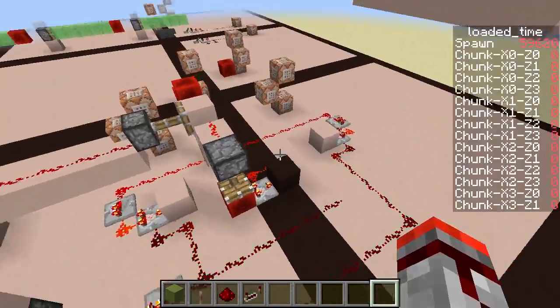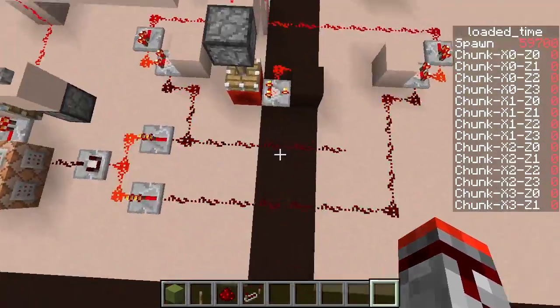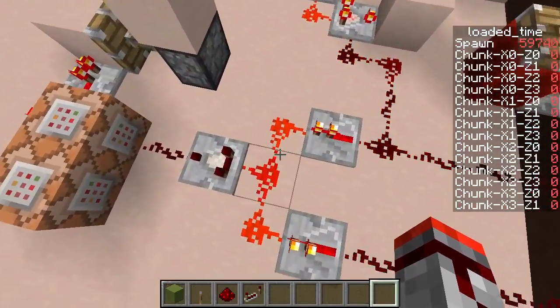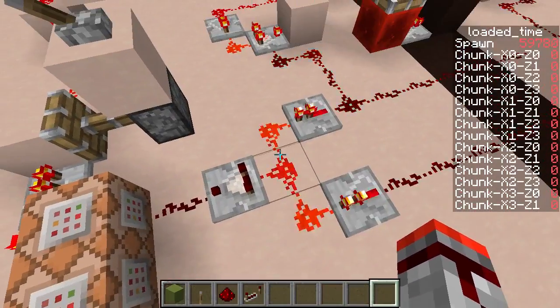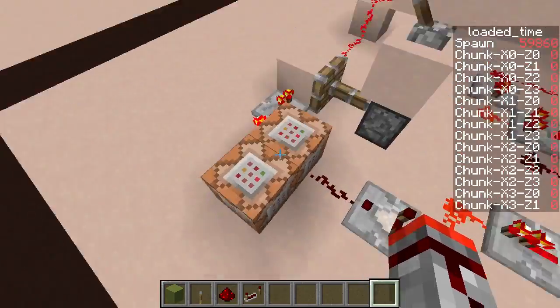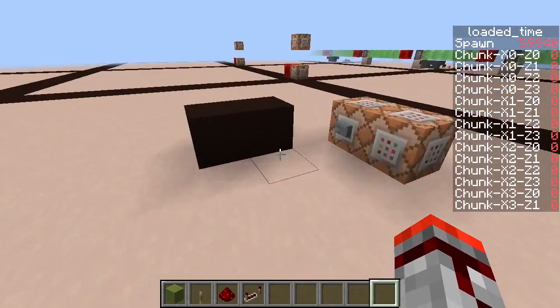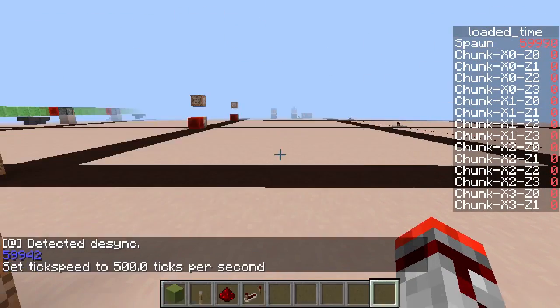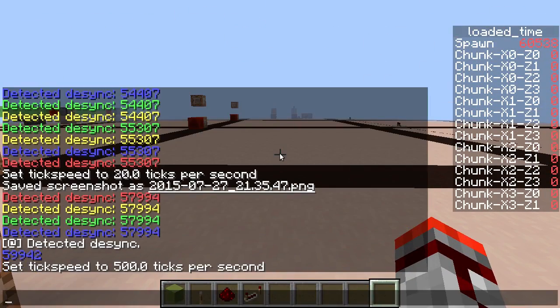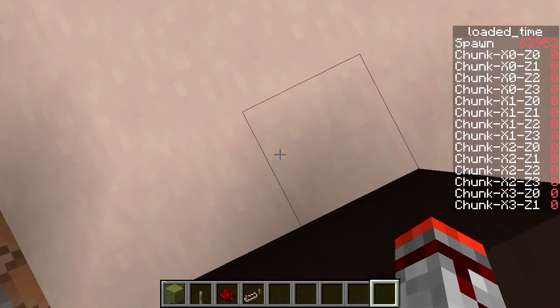Anyway, this is the machine I showed last week to demonstrate how to detect that. Basically, you just have two clocks in different chunks. You put both signals into the same line, and if the line turns on for a bit too long, then the comparator will turn on and it will reset the whole system. Let's quickly show this thing in action. The first signal is always nonsense, because you cause a chunk border and basically you unload the machine.